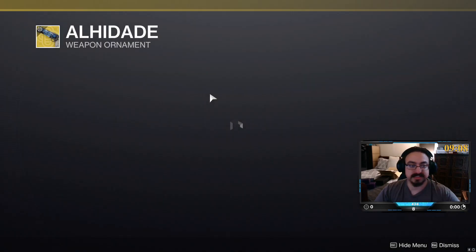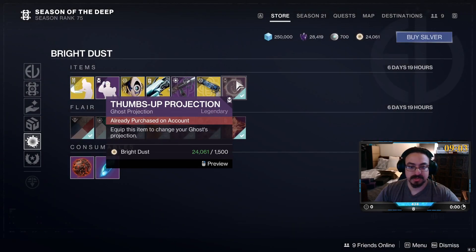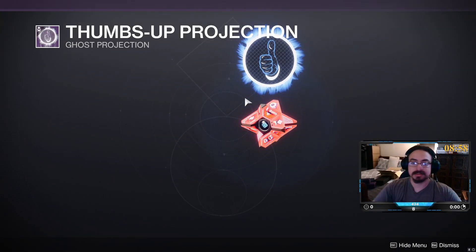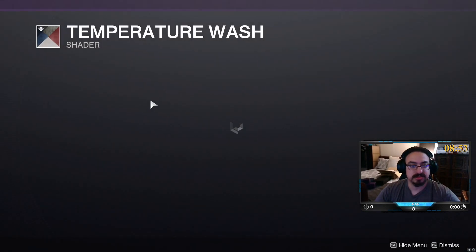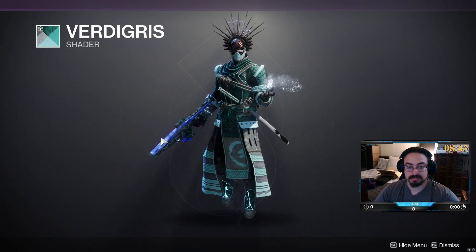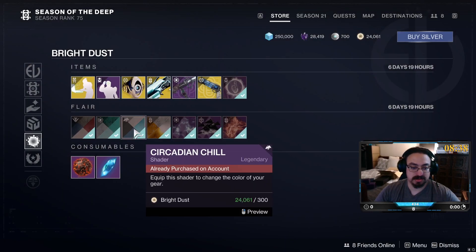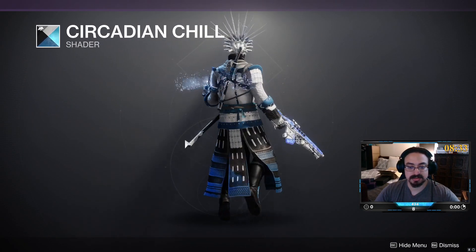And Adelaide for Crimson — nice. And Thumbs Up Projection — not a huge fan of projections. Temperature Wash — that's a pretty nice one. Verdigris — that's actually pretty cool; I have it but never used it. Circadian Chill from Dawn — not a bad one.